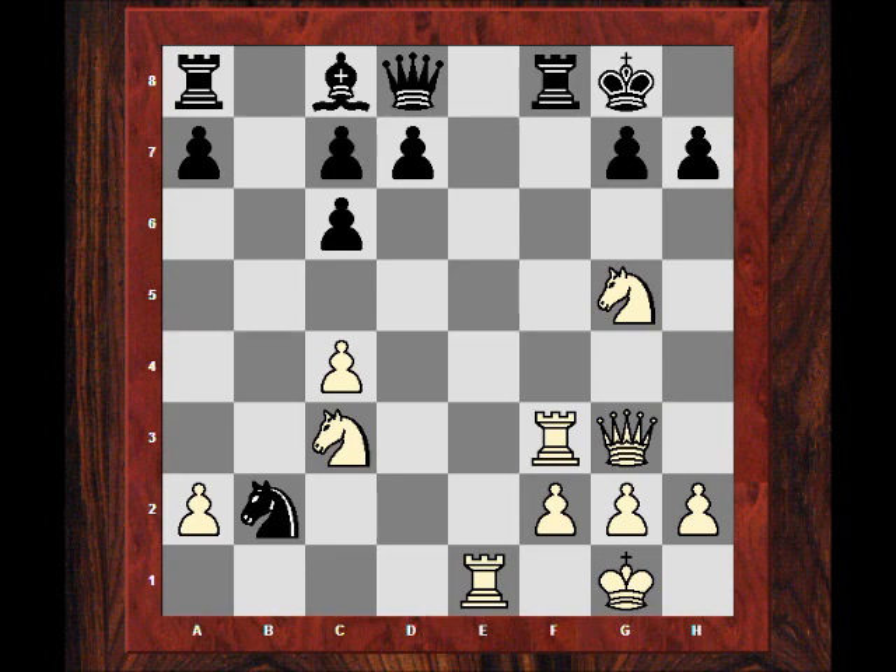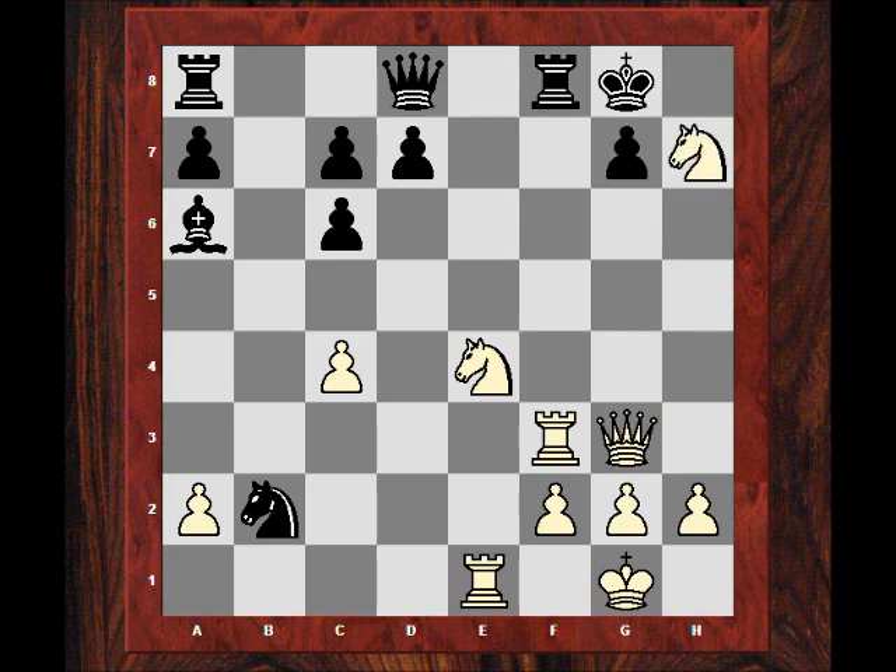Having to do a Queen retreat like this with your pieces not really developed usually just spells that you're going to lose the game. Nce4 — just kindly bringing in another piece into the attack, with threats like Nxh7, Ng5 check, Qh4, menacing threats against the Black king. Black finally moves that queenside bishop, but it's all a bit late. The attack is crashing through now — Adams played Nxh7, and this is all a bit nasty.